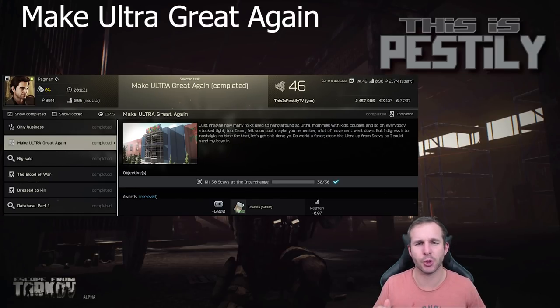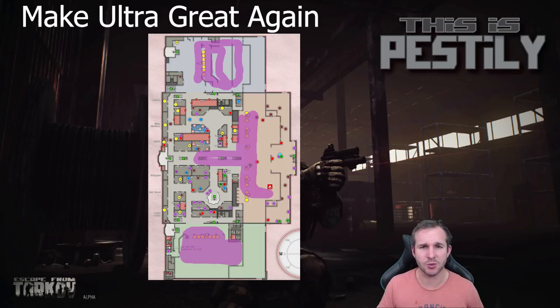Next we have Make Ultra Great Again. This requires you to kill 30 scavs in Interchange and a lot of people have been having problems finding scavs. My advice would be to hit one of the major supermarket complexes like IDEA, Ollie, or the supermarket.